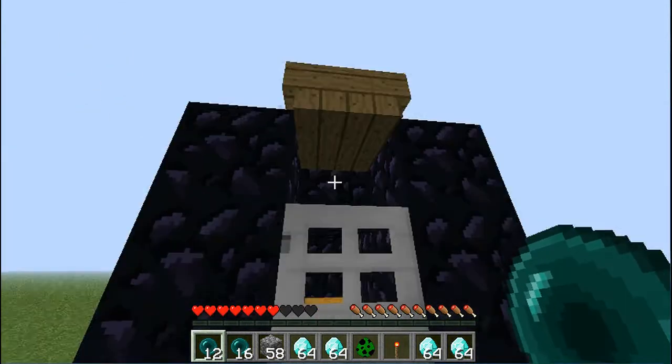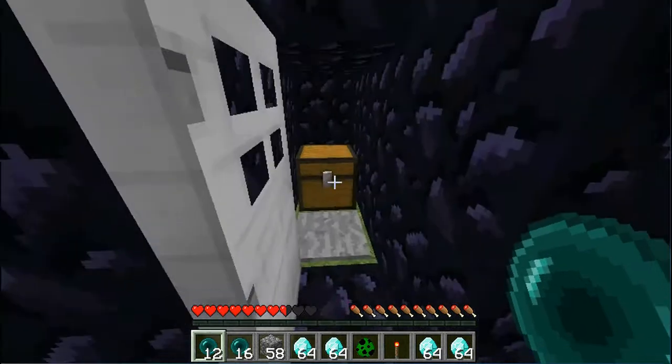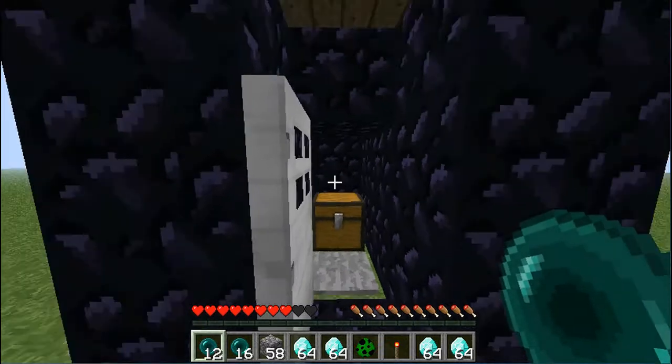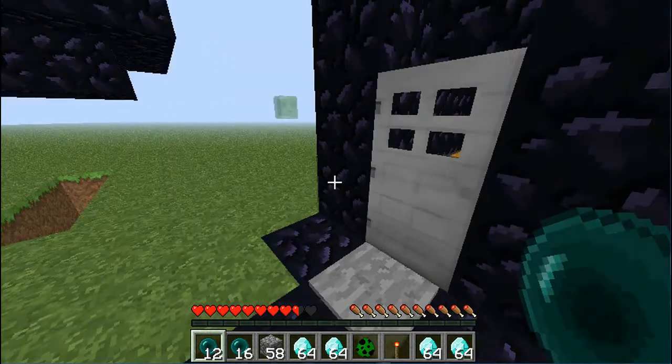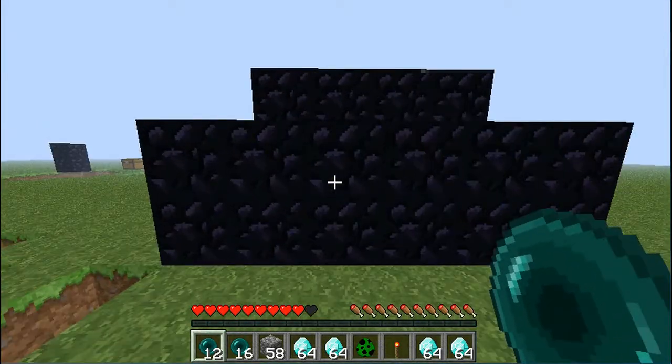This one — I don't know why there's a road — there's a door. You can open the door and take the diamonds. This is probably the hardest one to raid because there's an iron door, and if you hit your head on an iron door, it must hurt. So this one is the bases I make.